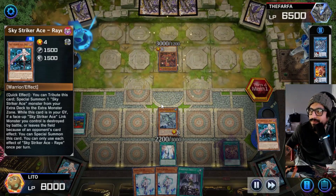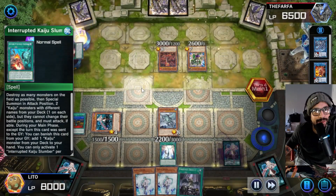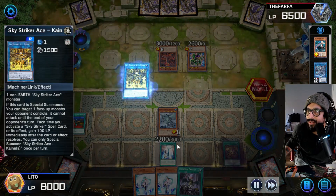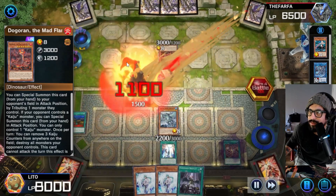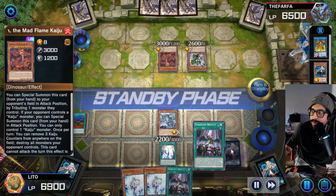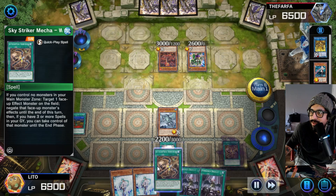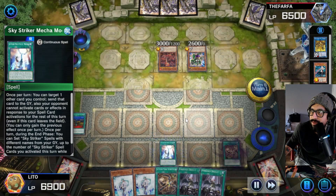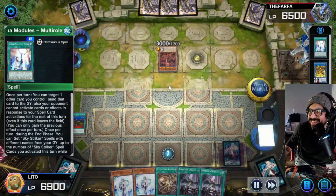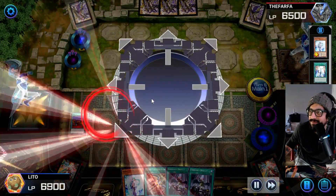Get that Ray back. This guy's good. Get rid of that Kaiju - oh yeah, got that Witted Anchor. I was about to get new Ray - damn, look at this guy, that hurt.